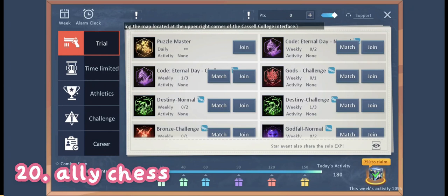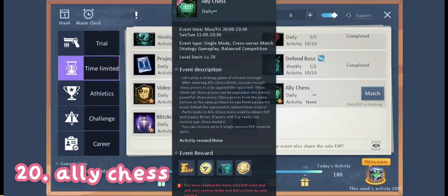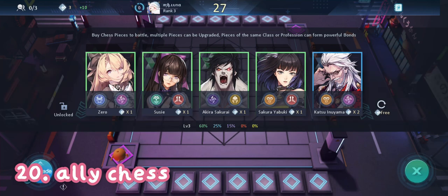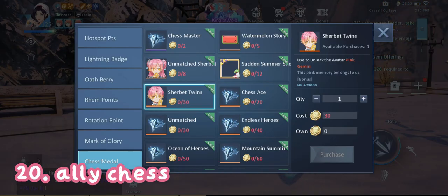Next is the chess medal. Go to Event > Time Limited > Ally Chess. After every match you will get chess medals which you can use to claim these four avatars.